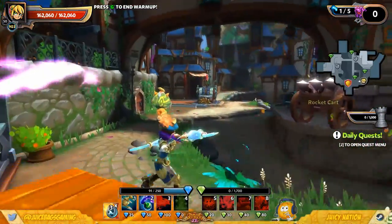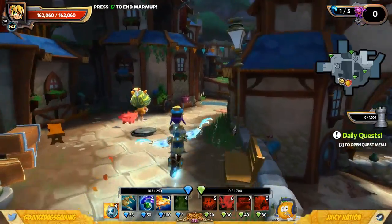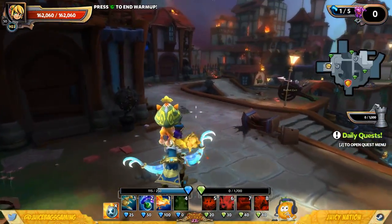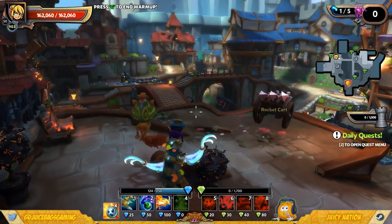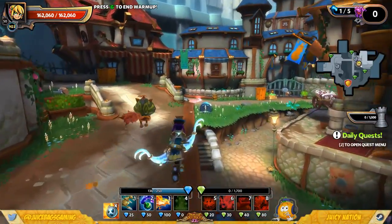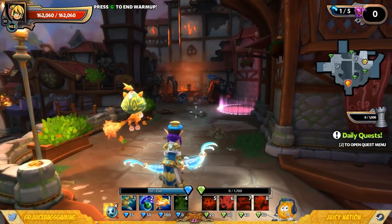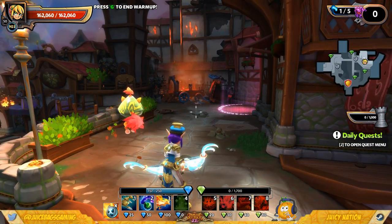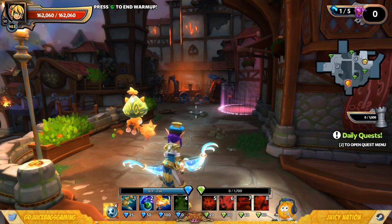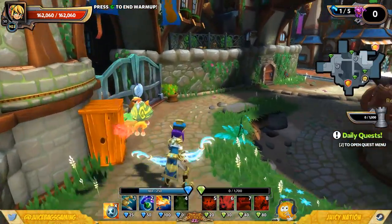What's going on everyone, Juice Bags here and welcome back to some Dungeon Defenders 2. A question I get asked all the time is: what's the meta? Currently there are a lot of viable ways to do Chaos 7, however in my opinion there are two really easier ways to get it done — that is Flame Aura plus anything else, or Weapon Manufacturer plus anything else.